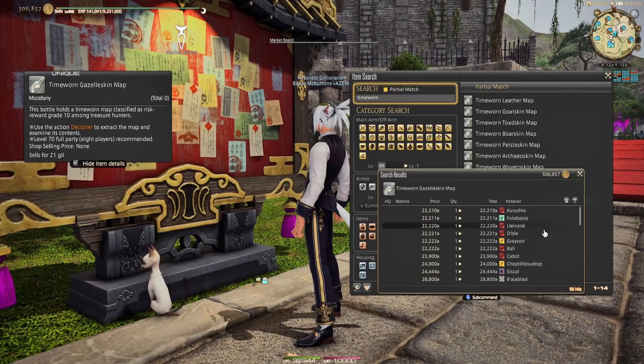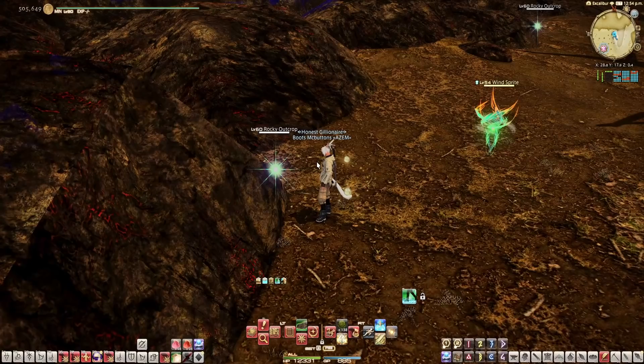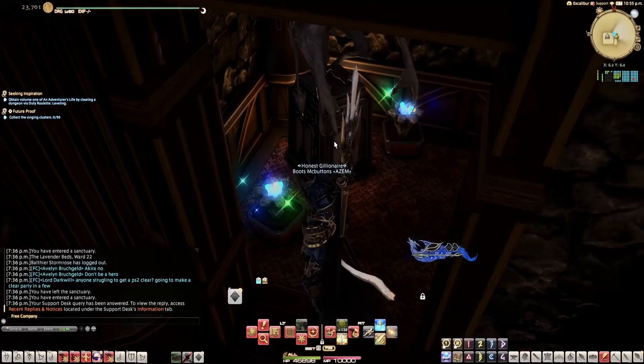Now that I had enough gil to teleport, I went and gathered a map. Check the prices of each expansion's map before you choose which one you're going to gather, because the prices can vary pretty wildly. Maps randomly spawn while gathering at a level 60, 70, 80, or 90 node. Sometimes it'll be the single player map and sometimes it'll be the 8-player map. You don't have to gather the first one you see, or even have to gather anything from that node. If the one you want didn't pop, just move on to the next spot again and again until it does pop, and then gather it.